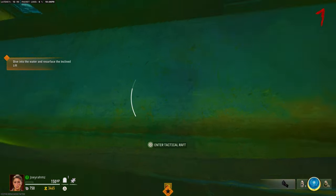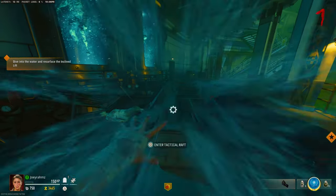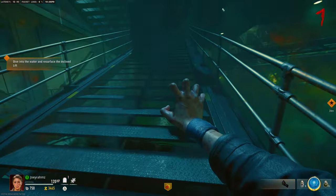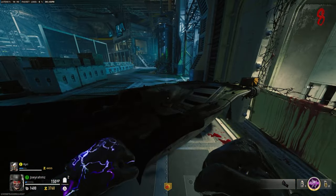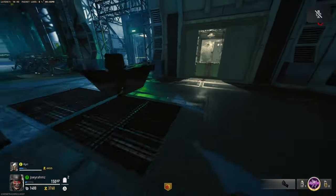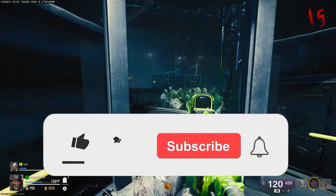Once that's done, go ahead and punch that bad boy out of the water onto the land just like this. It might take a few punches, but eventually it will get up there. Then punch it up the stairs, turn it around, and punch it back up the stairs to the elevator. Yes, that's exactly right — it's the first God mode glitch that was found on this map. It's back again and it's working, and that was exactly how you do it.